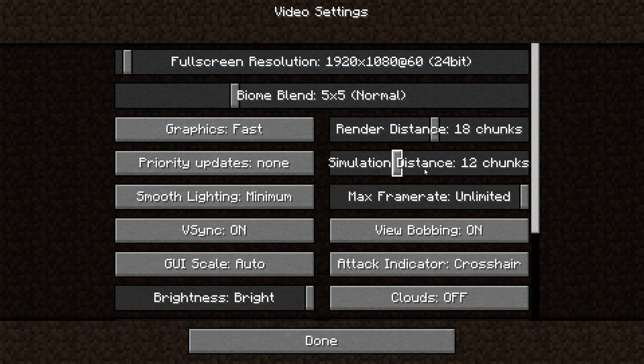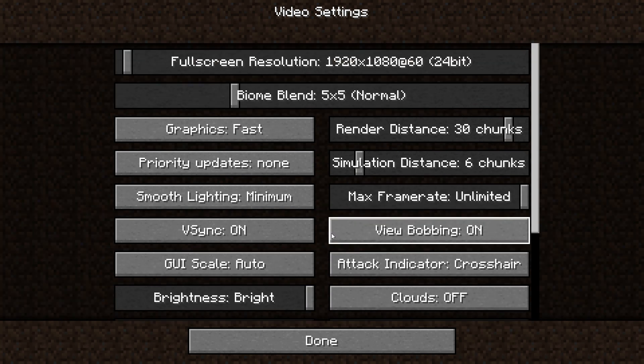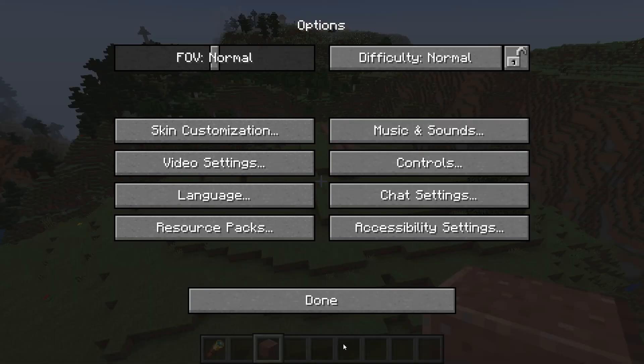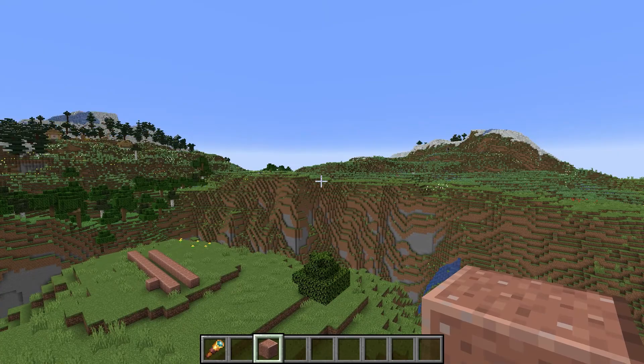That new running thing is kind of the biggest change. But there is also a new thing - if you go to Options > Video Settings, there's a new setting called Simulation Distance. Entities will not be updated outside of this simulation distance. So I can pop my render distance way up but keep my simulation distance down, and it doesn't use my CPU as much. They're still working on it so it's definitely not done.